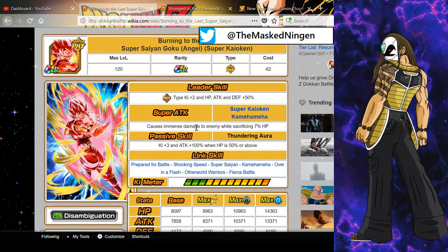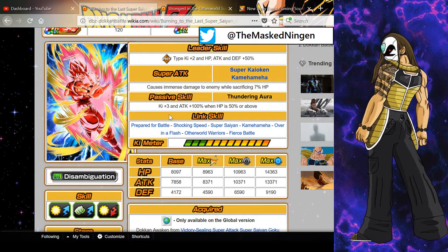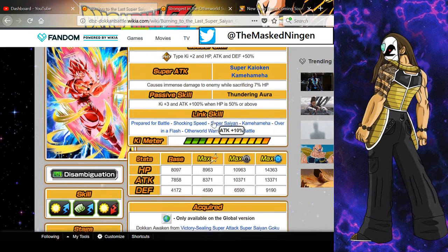His super attack does immense damage and he sacrifices some HP, kind of like the Super Saiyan Blue Kaioken Goku. His passive gives ki+3 and attack+100% when HP is 50% or above, which is fairly easy to meet — obviously in certain harder modes maybe not. Although he'll miss out on the attack boost if HP drops, missing out on the ki isn't really important because he has Prepared for Battle, Shocking Speed, and Over in a Flash, so he's got tons of ki links. He also has Super Saiyan and Kamehameha, and he picked up Fierce Battle because he awakens from medals from that event as well as actual Dokkan event medals.